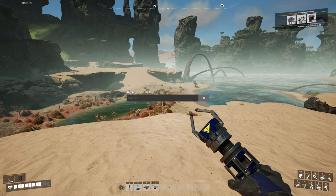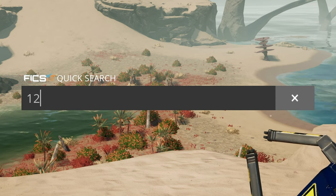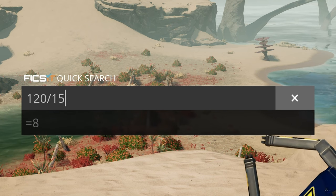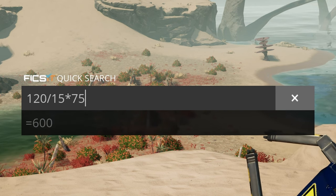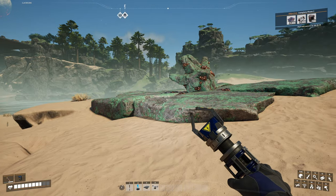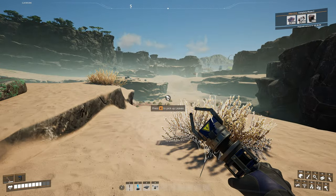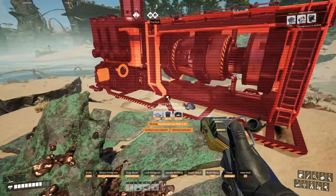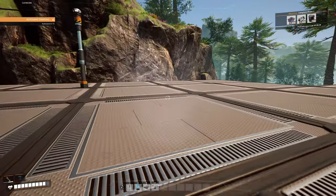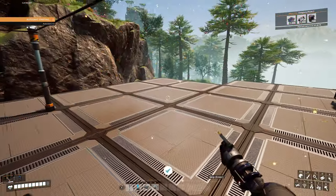Coal generators output 75 megawatts each and consume 15 coal per minute. I can't place one down yet because I need reinforced plates. So let me run up here, quickly grab some more reinforced plates, and put a coal generator down.